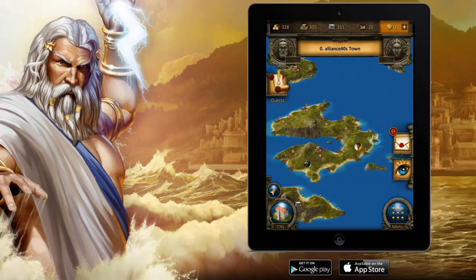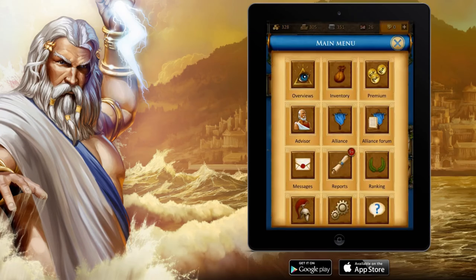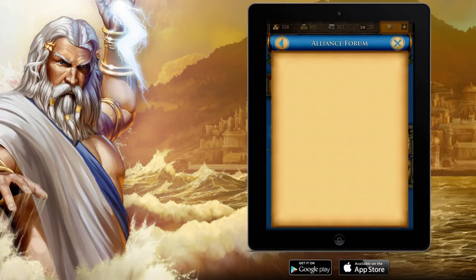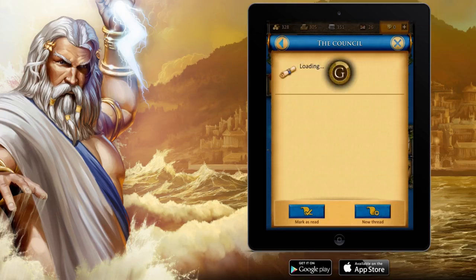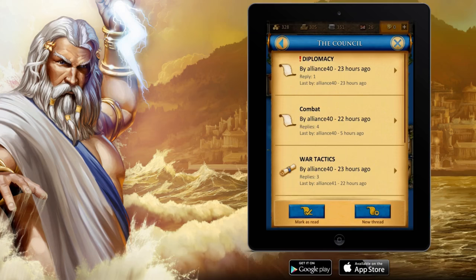This is our current app on the island view. Now let's go to the main menu. Here you can see the alliance forum button on the right side. Now we're going to enter that one. You might recognize this looks totally different from the old look of the forum. Here is the main forum, which is called the council.